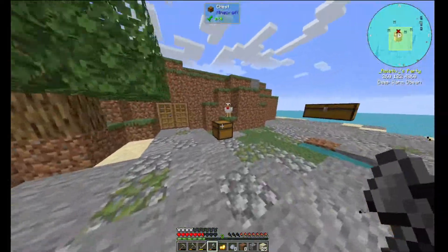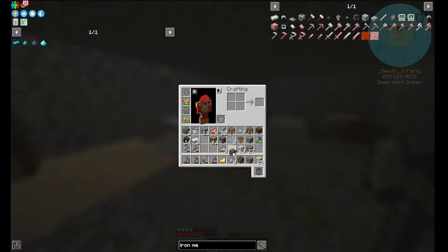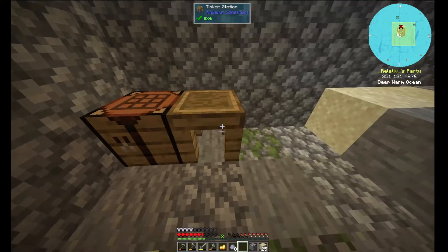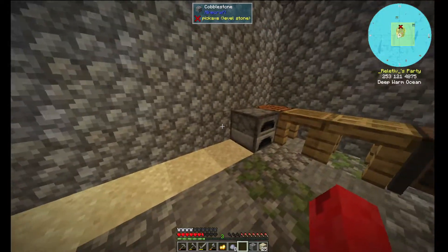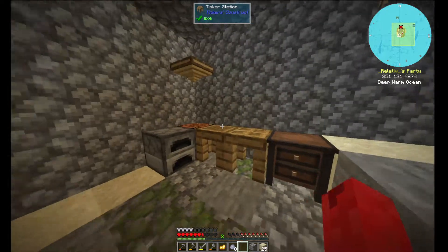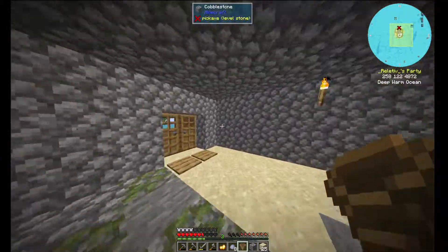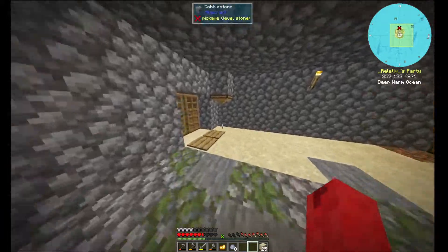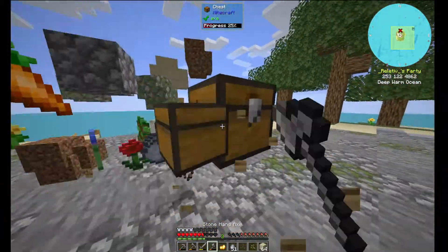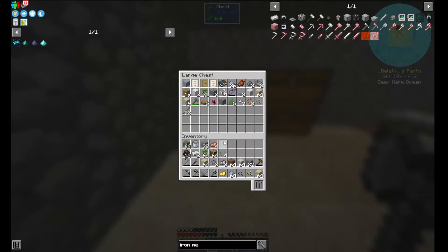The fireplace can stay outside. Let's place all of this back. I think I want this one in the corner - we have the tinker station, part builder, and then the part chest. Furnace here and then the other chest next to it. Let's put the dripper there so I can still access the crafting table. I'm not starting to sort items yet because it just sucks to do.